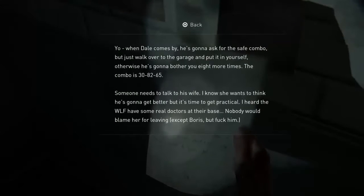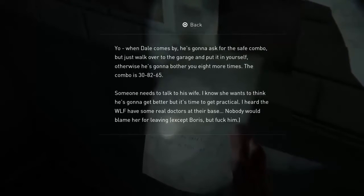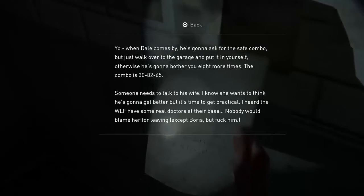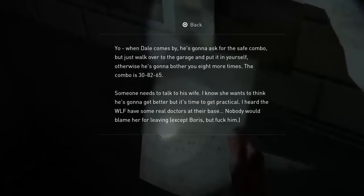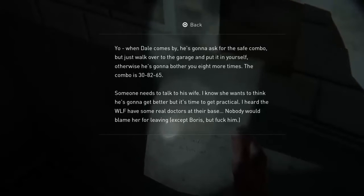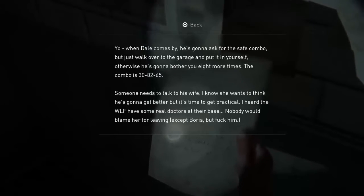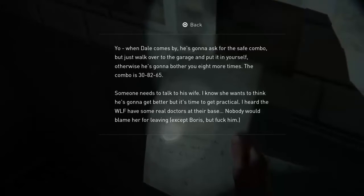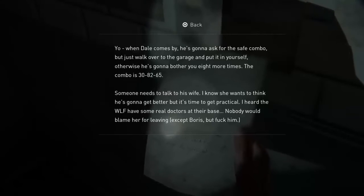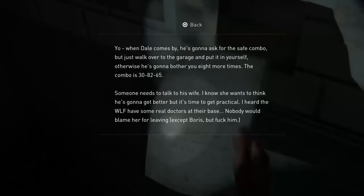A note. Hopefully this has the code. 'When Dale comes by, he's going to ask for the safe combo. But just walk over to the garage and pull it in yourself. Otherwise he's going to bother you eight more times. The combo is 30, 82, 65. Someone needs to talk to his wife. I heard the WLF have some real doctors at their base. Nobody will blame her for leaving except Boris.' So the code is 30-82-65. I'm just remembering that in my head.